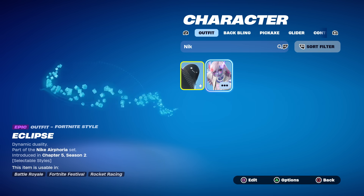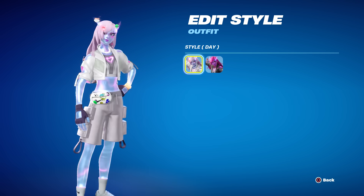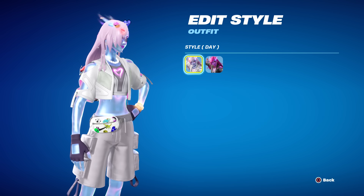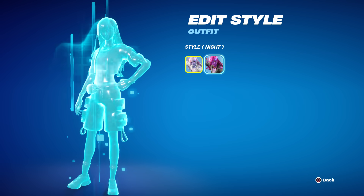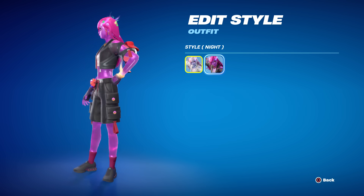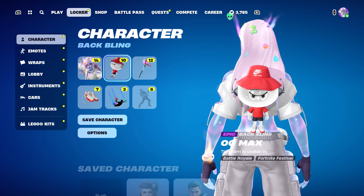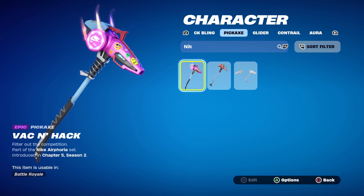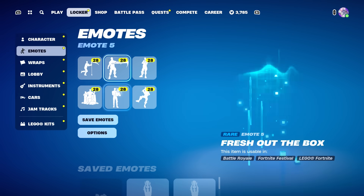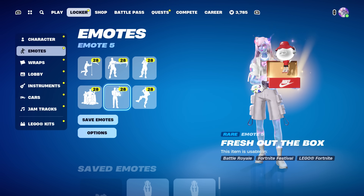The female skin is called Eclipse and it says 'Dynamic Duality.' She has a lot going on — a little fanny pack, and almost like emojis just spamming out of her head. She's not even human either, she's that weird gel, and she's got a knight style as well. I will do a full gameplay and review on these. The back bling is called OG Max, he looks devious and is actually part of the emote. We've also got the Vac and Hack pickaxe — it has a splash that pops out hearts and emojis. The emote is called Fresh Out of the Box, and the back bling pops out and does an awesome dance.